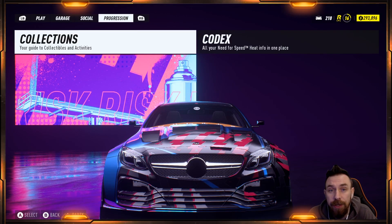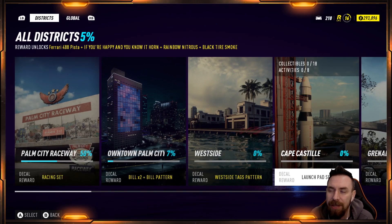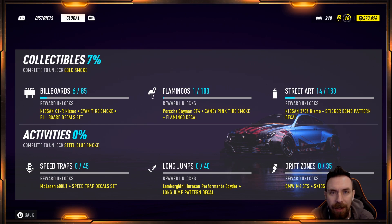The rewards are pretty sweet. Now if you're new to the game or just haven't picked this up yet, or just don't know where it is - in your start menu you tab over to the progression side, you see where it says collections, your guide to the collectibles and activities. It's divided up into districts, and then you tab over again to the global side, which covers all of the map. We're mainly going to look at the flamingos and the street art - the collectibles you drive across the map. They're not on the map to begin with; you actually have to find and locate them. It does break down exactly how many are in each section, which makes it pretty easy to search around.